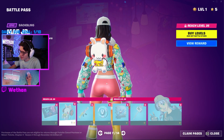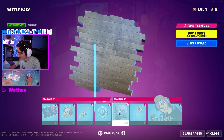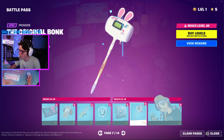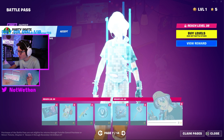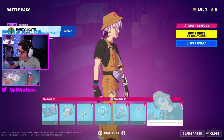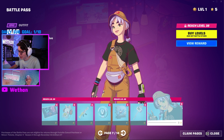Loading screen. Back bling — that's a cute back bling. Wrap. Some V-Bucks. Spray — don't care that much about. Pickaxe — don't know if I'd use it, but it's cool. This skin looks pretty cool. It's alright — I still think the other ones are better, but it's a different kind of style.